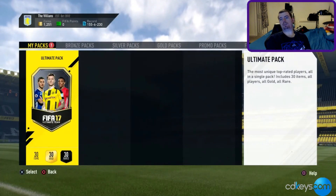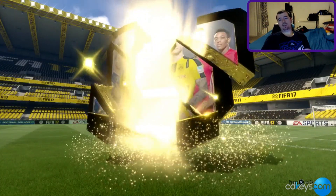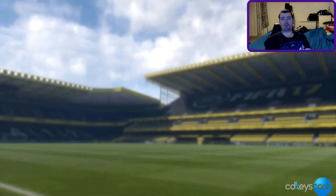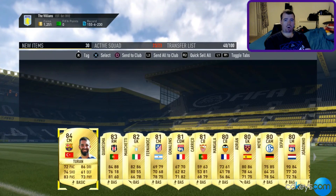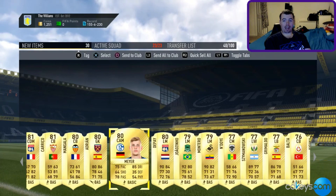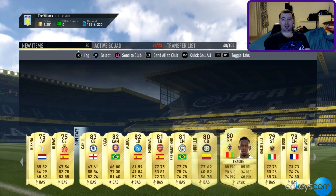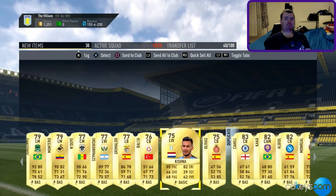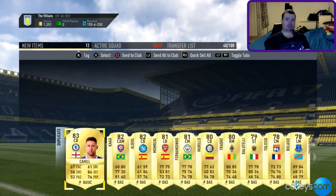Last but not least we've got the 125k Ultimate Pack — it's untradeable. Not even a walkout, not even anything rare — oh my god they hate me in this game; my mate got two informs and I've got pure rubbish. I got three players 82 or higher out of a 125k pack. Got Kale Kaka though — quite a lot of players to sort through but putting them all away.